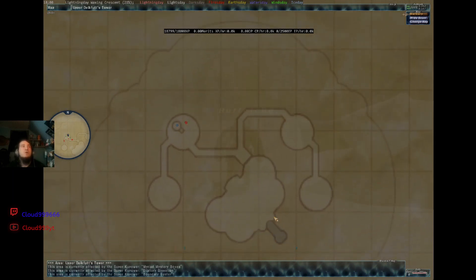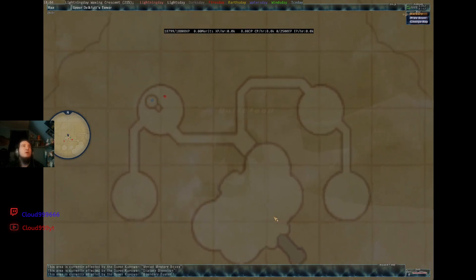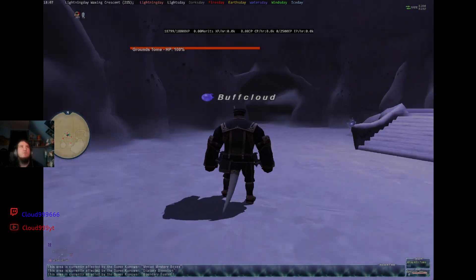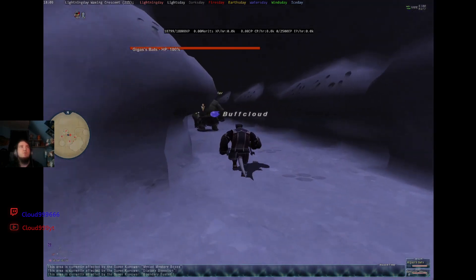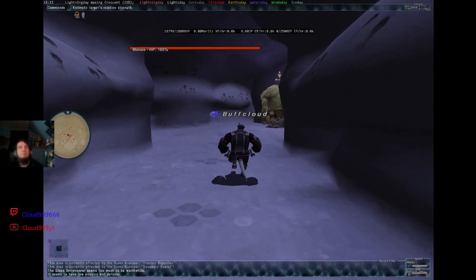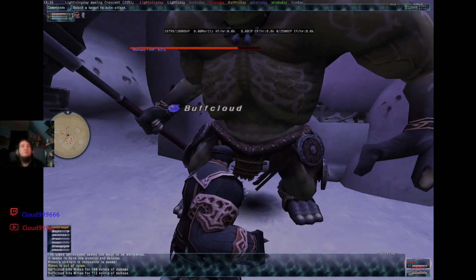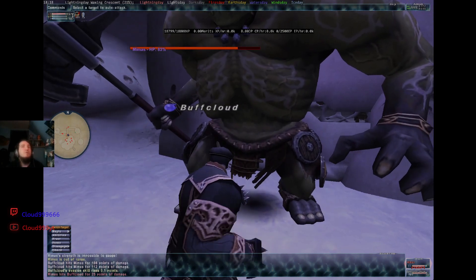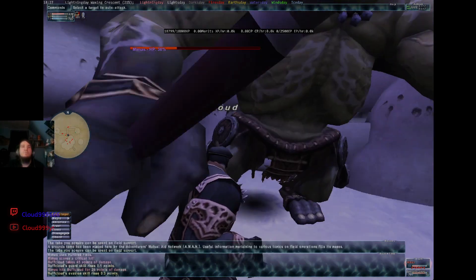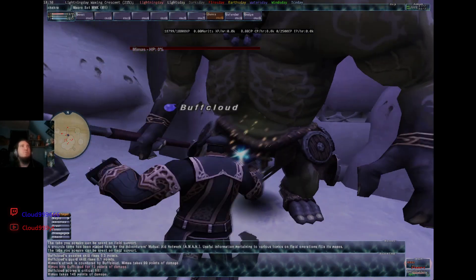We're on the 10th floor now. Head over to this little wide area right before the gigantic room. There should be a dude outside that you have to kill — he gives you a key item that opens the door. At level 60 you don't have to worry about much. He uses 100 Fists, so be careful. He ends up beating me up a bit, but he goes down. Actually, I thought I had to kill him but it turned out I just had to open the door.